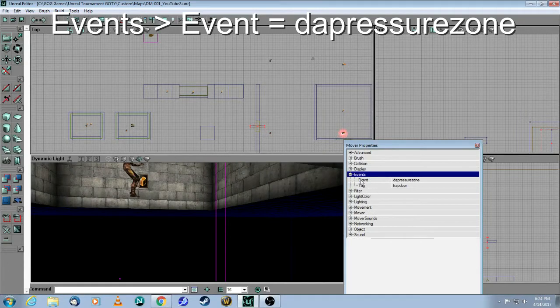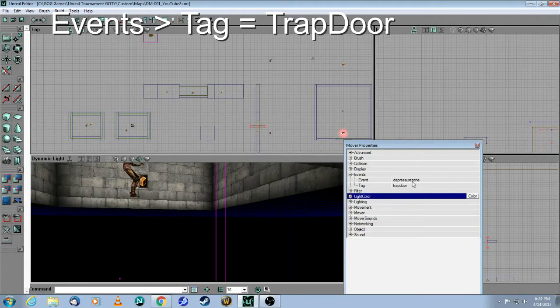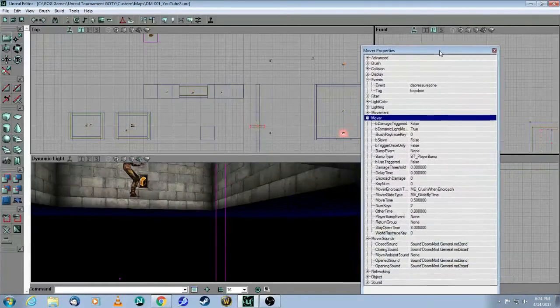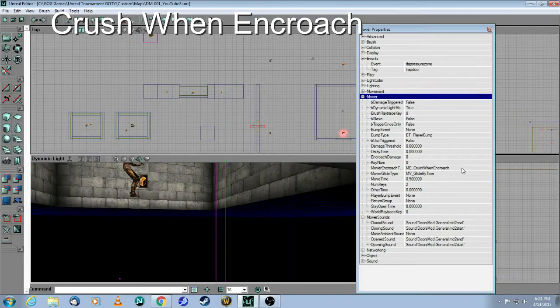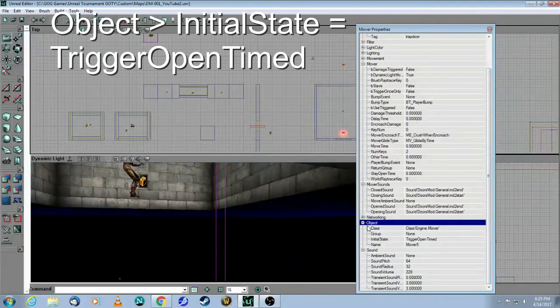What you need to be aware of is that the event of this mover — 'da pressure zone' — matches the tag of the pressure zone. The tag of this mover is called 'trap door', and it's going to be activated by a shootable trigger. I added some sounds from the doors modern package. This is the only time I use 'crush when encroach' for this mover, so if a player is trapped in there they get crushed if they touch the door. The stay open time is quite long — eight seconds — and under object initial state you have to change this to trigger open timed.